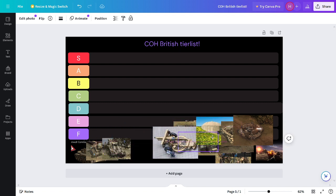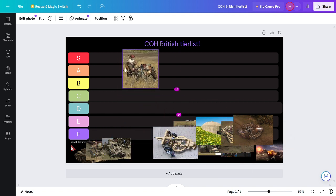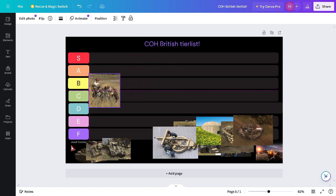Let's start off by ranking them. So this is the Mortar Commandos. I'm putting them in C tier because the British already have a mortar, and you don't really need this. This thing kind of sucks.